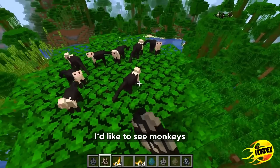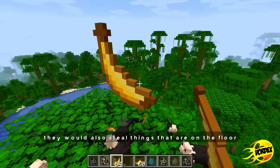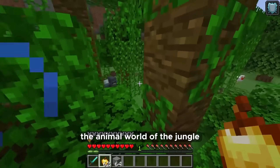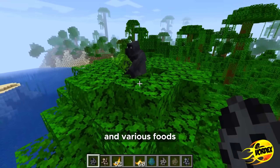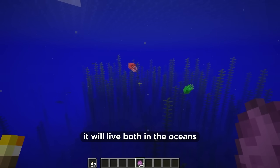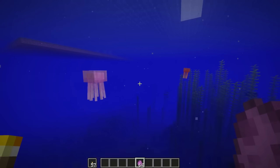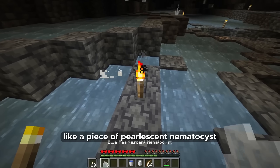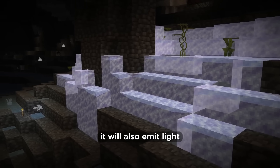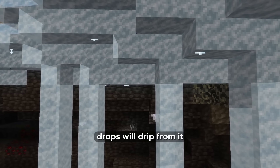Speaking of mobs, I'd like to see monkeys — they could climb walls like spiders, be fed and tamed with bananas, and would steal items off the floor. Gorillas would also diversify the animal world of the jungle and could eat leaves and various foods. The mob I have been waiting for a long time is a jellyfish — it will live both in the oceans and in cave lakes, more white in caves and different colours in the ocean. Loot from them will be a piece of pearlescent nematocyst which can be placed to emit light, or made into a block that emits light and looks like water but will not spill, with drops dripping from it as if it is liquid.